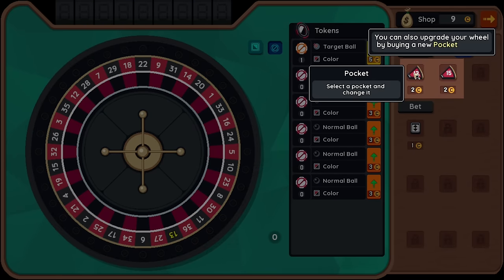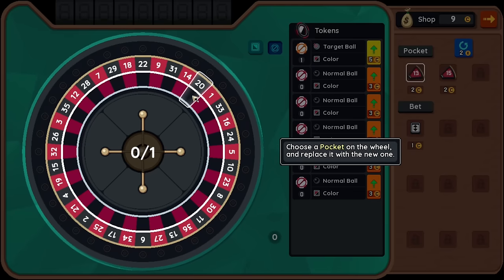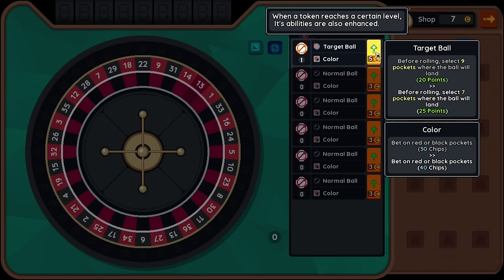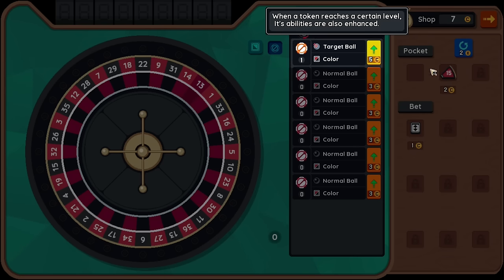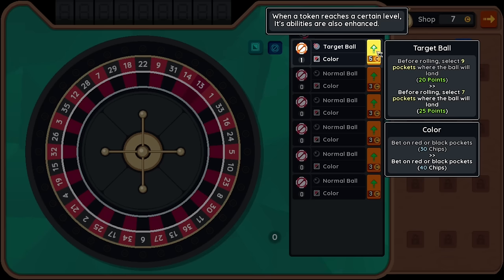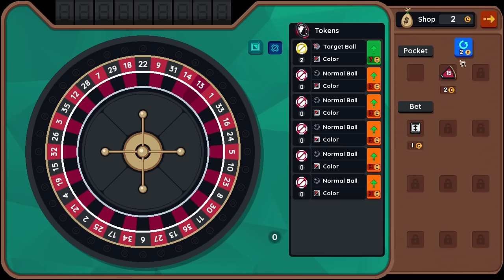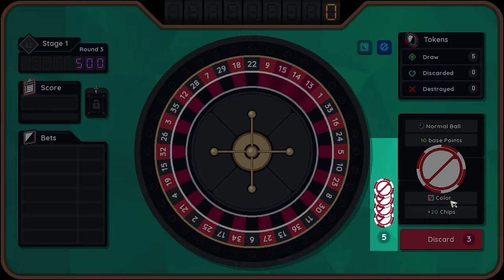We get nine coins again. Now we can make more. So we can upgrade our wheel here - we can take this and put it on like a black. It's saying that the abilities are enhanced. I would have liked to buy something, but I guess we can since we have seven coins. What does this do? So before rolling, it's like nine pockets - this goes to seven pockets. Also bets are sold in the shop. You can apply it to tokens. And you can reroll for $2.